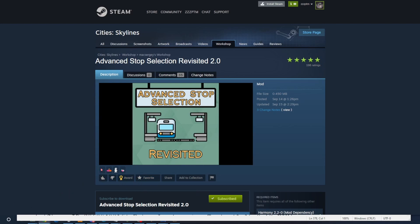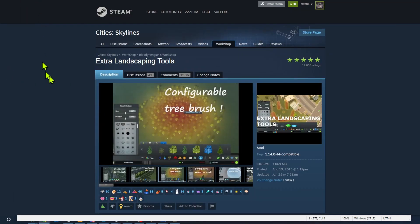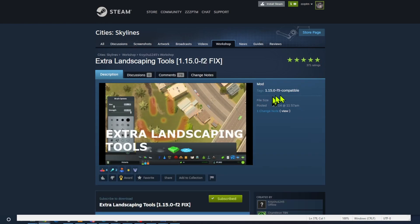Back to the compatibility report — it said Extra Landscaping Tools was broken. Oh no, I love this mod and use it all the time. But it said it's already succeeded by Extra Landscaping Tools Fix. So the mod compatibility report told me what was broken and what to do to fix it. I unsubscribed from Extra Landscaping Tools, which was F4 compatible, and got the one that is F5 compatible. I removed two mods and added two mods — broken even, just with an update.